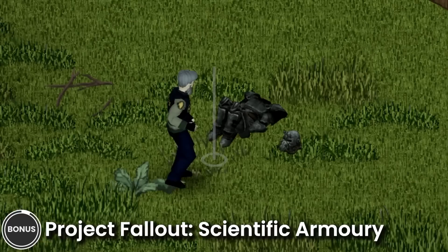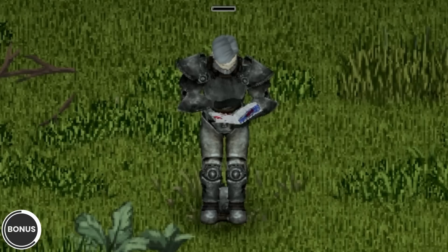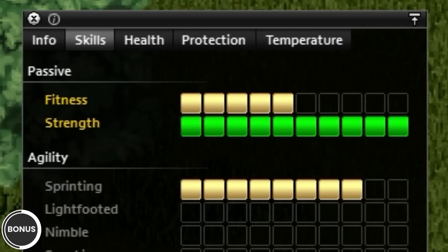Project Fallout — Scientific Armory. This mod adds the T-51 power armor from the Fallout game series. You can put on and wear the armor without training, but your agility will be limited. If you read the power armor training manual, your agility will be unaffected. Additionally, your strength will be increased. All items can only be found in military locations with rare spawn rates.